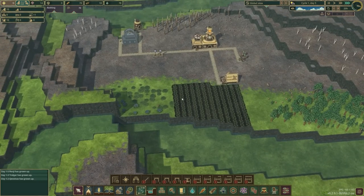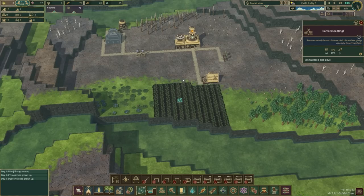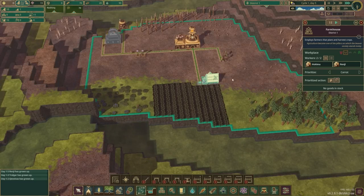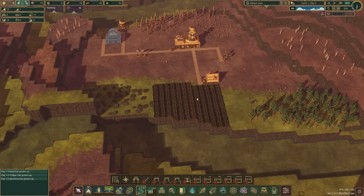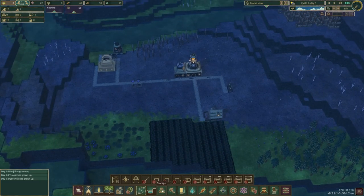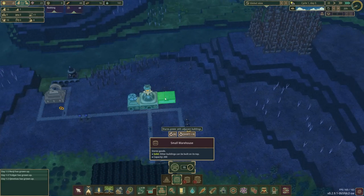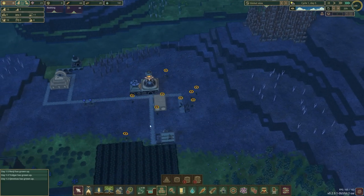I imagine we're going to get the first drought warning on day six or seven. The crops are over half grown, which is excellent. We're going to prioritize gathering — they'll try to plant another crop of carrots but it won't work because it'll dry out, but we'll have this whole first harvest which is going to be fantastic. We'll need a warehouse to store most of it, so let's go ahead and build one.